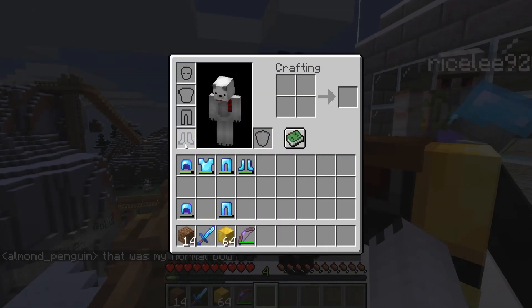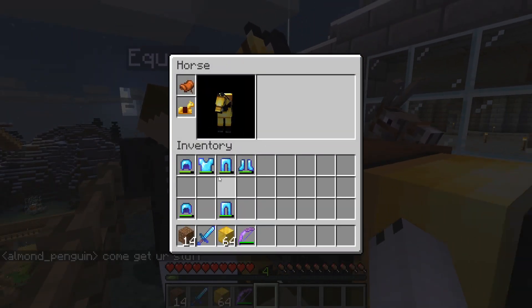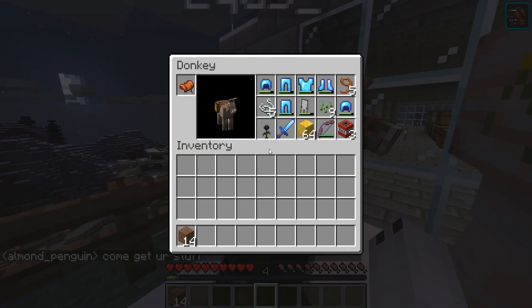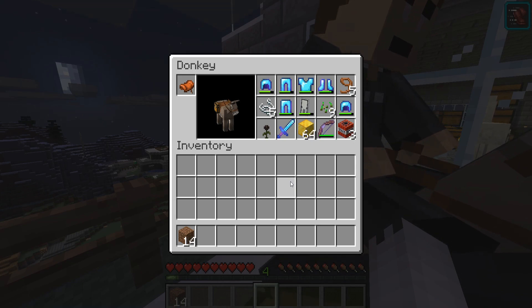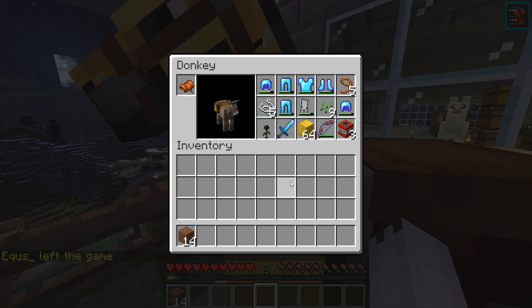Get all the stuff you're gonna dupe and put it in your inventory. Then shift-click on the donkey so you get into his chest. There's so many things — I shoved it all in. Then the second person gets on top of the donkey. Are you still in his chest? Yep.